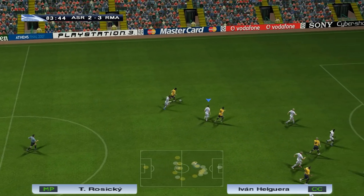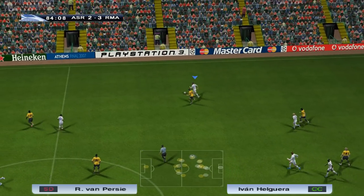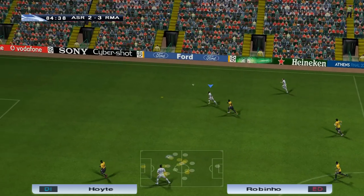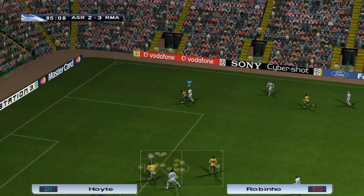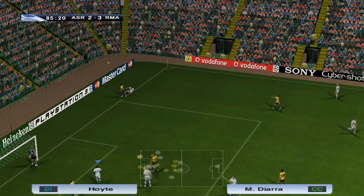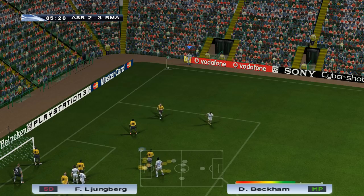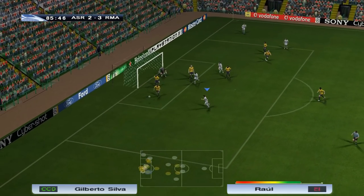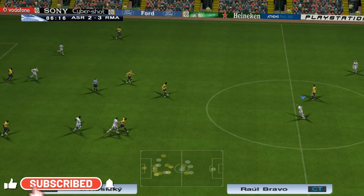I probably should play more defensively. Well done, Helguera. Laying up the line — Robinho. Beckham, back towards him — that'll do nicely. Not quite what I had in mind, but we'll take it. Chance for the corner. Have a look at that crowd — absolute class. The set piece from Beckham. There's a header off the line by Almunia. We haven't done a whole lot this second half, but brilliant save by him.